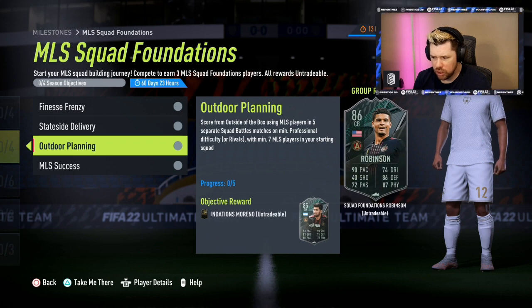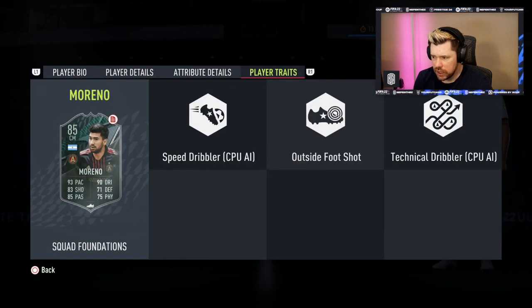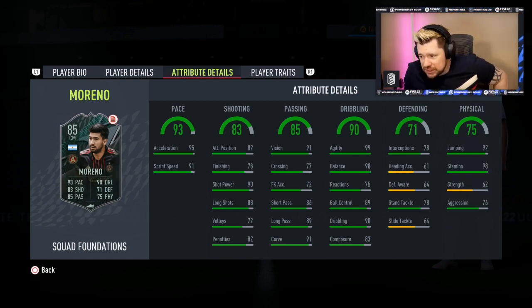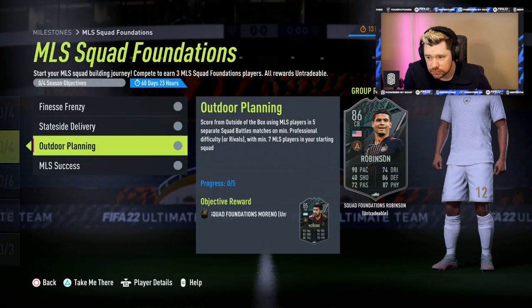Then there's Moreno — score from outside the box using MLS players in five separate Squad Battles or Rivals matches using seven MLS players. He's got the outside the foot shot trait, five-star skill moves, only a three-star weak foot. 92 jumping, 98 stamina, great agility and balance, very good dribbling. I think a Maestro on him will be the absolute answer — up to 85 reactions, boost on passing and shooting from range. That's a fun card.